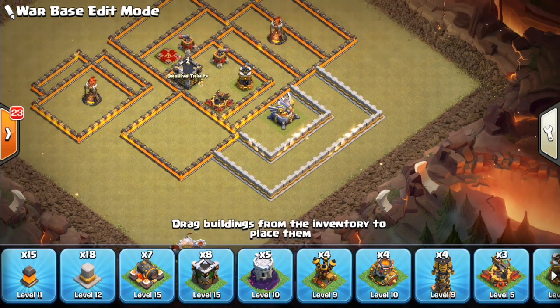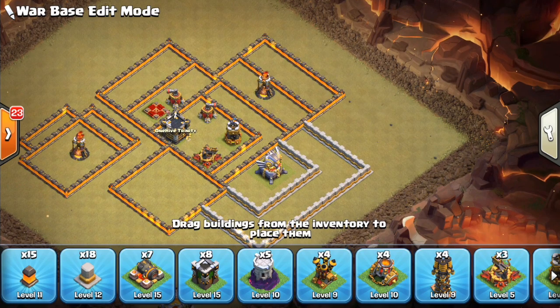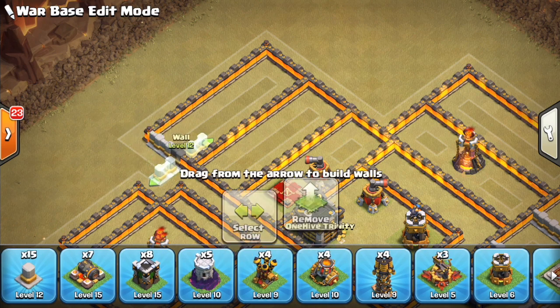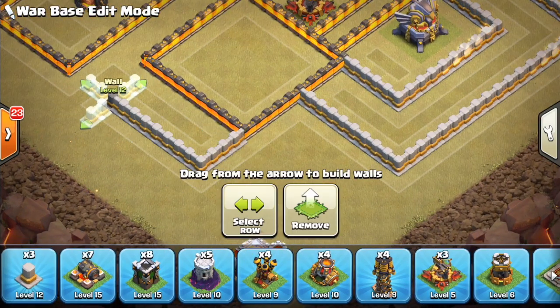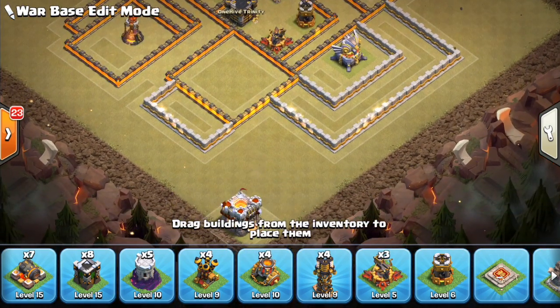Trying to keep things separate — the important, valuable buildings — going for these nice ratios in terms of where we want our buildings, stuff like that. Looks good. Running a little short on walls, which I hate when this happens, but it does happen from time to time. We'll have a compartment like that.